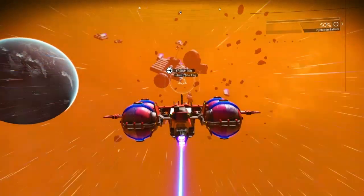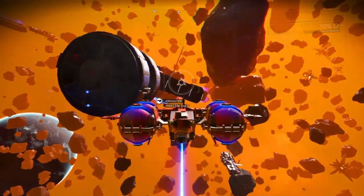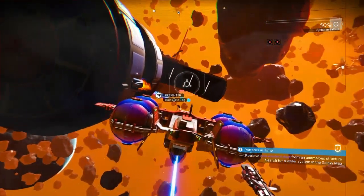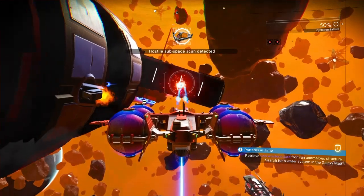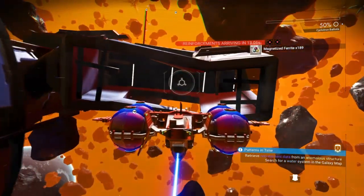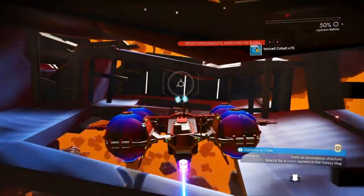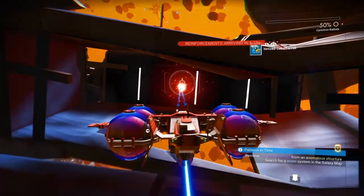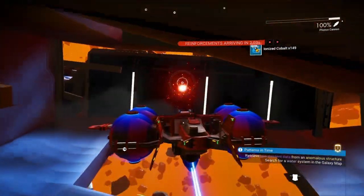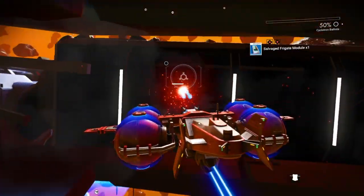The best way to do it is like this, guys. Jump to a system, fly up to these freighters. Don't shoot the small ships around it. Just come up here, shoot out their guns, blow up their cargo pods, and they will yield you a lot of resources that are going to be very valuable in base building. You're going to get a lot of ionized cobalt, a lot of magnetized ferrite, a lot of chromatic metal as well. And there's a salvaged frigate module right there.